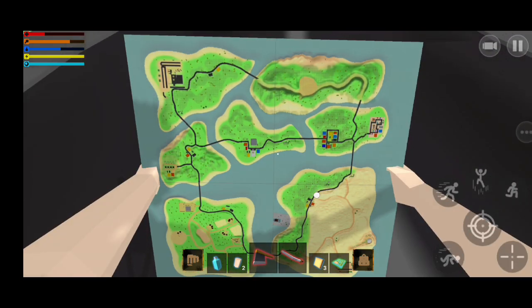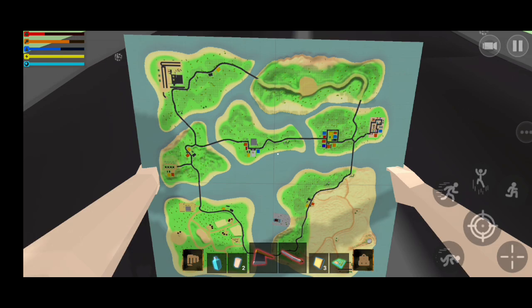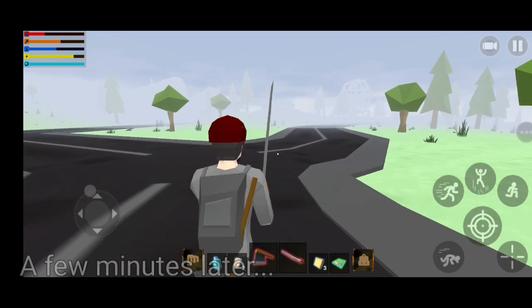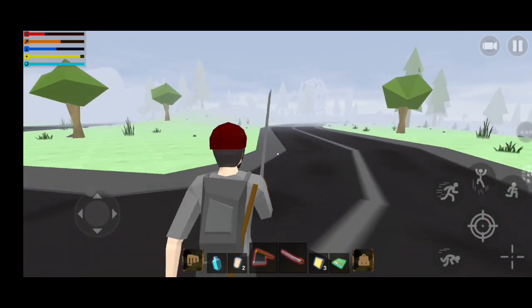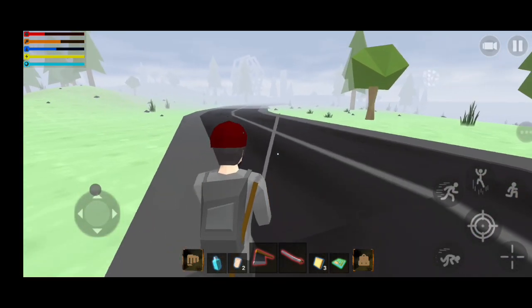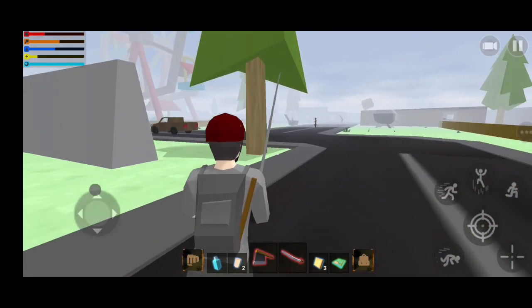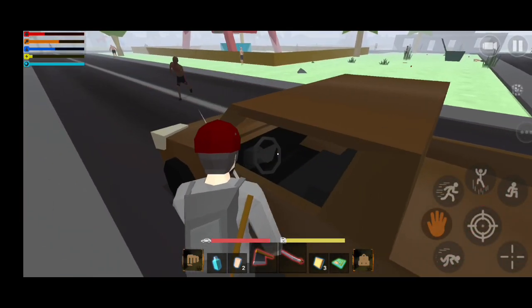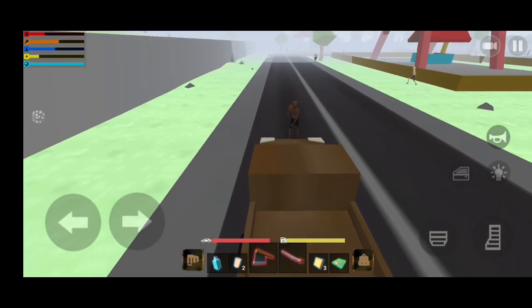We're a little bit far away from home. Let's just keep walking and hopefully find a car. I think there's a car spawning in this place. Yep, there's a car over here — we really need it. Perfect, let's get out of here.